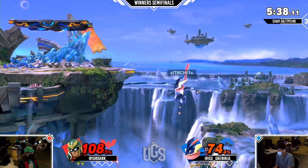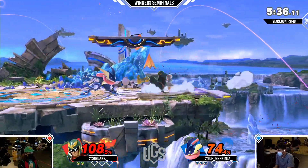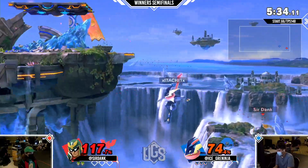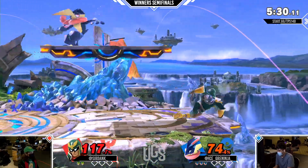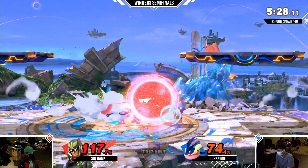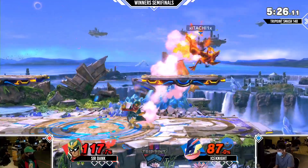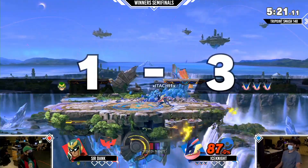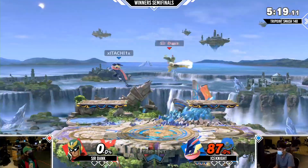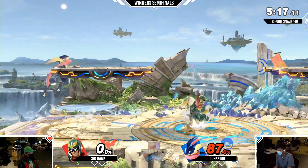You kind of have to be way lower for that to work. Down-tilt up smash — is it out? He's going to have to start down-tilt fairing. At the ledge that's going to kill, but at center stage I think you still need a bit more percent. So down-tilt fair — that's going to work right there. Dominating. Falcon's heavy, but not that heavy though. Dominating first two stocks for Ice Knight.